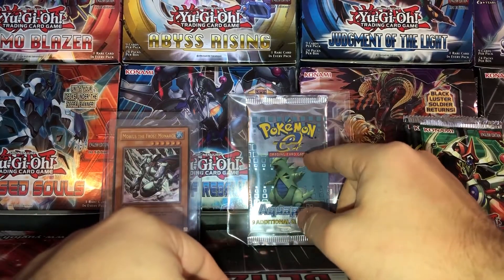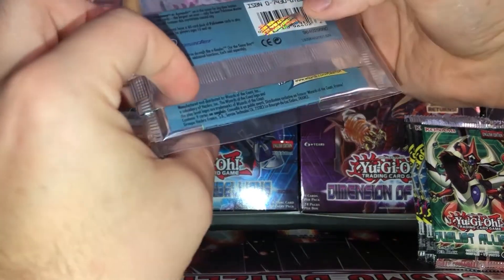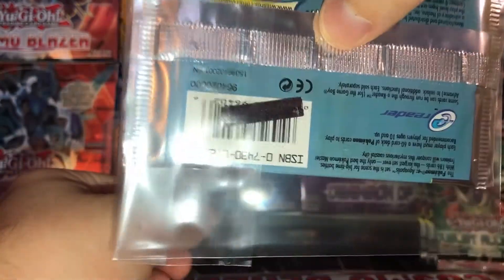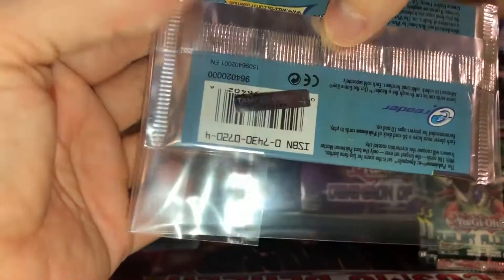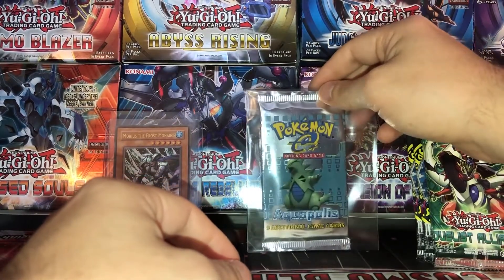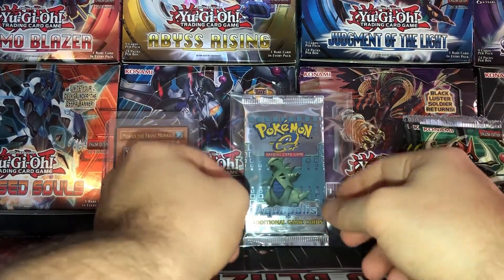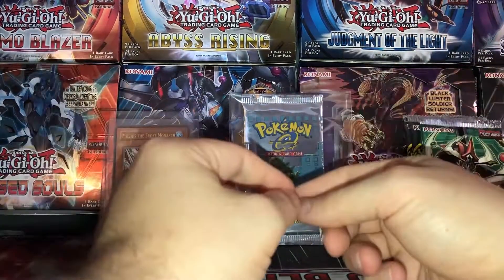He put it into this tamper-seal sleeve so the pack has never been tampered with. Maybe there's that little — I'm not sure if you can read the lettering, but it'll say 'tamper evident.' Really cool, because now I know this thing has not been weighted. I am kind of curious what the weight is to see if it is a heavier pack, though I don't have the weight of the other packs to compare it to. But if there's an abnormally high weight, then you know what could be in there.